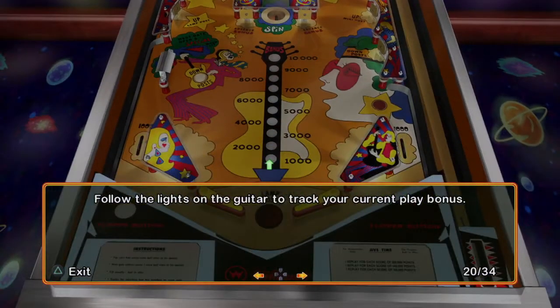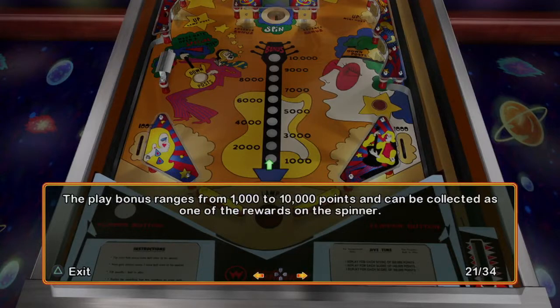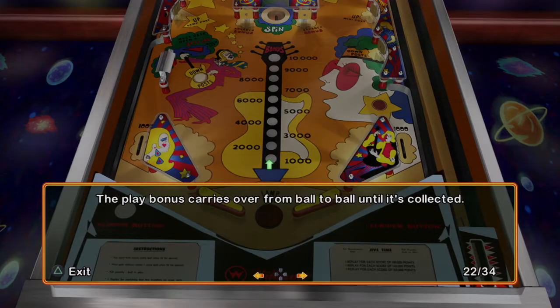Follow the lights on the guitar to track your current play bonus. The play bonus ranges from 1,000 to 10,000 points and can be collected as one of the rewards on the spinner. The play bonus carries over from ball to ball until it's collected.